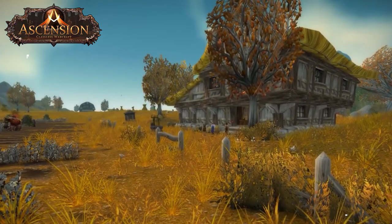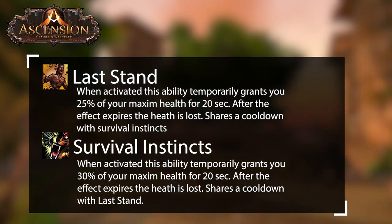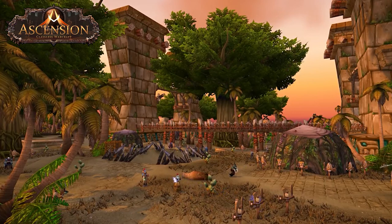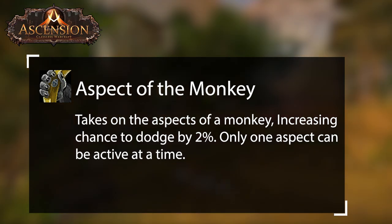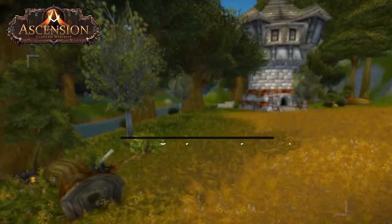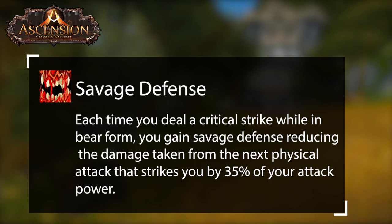It is strongly suggested to go Survival Instincts if you can, since it will give you a better percentage than Last Stand, but both work great for bears since they have the highest health pool out of any tank. The ability is less useful for other tanks as you will want to go for abilities that give you flat negation. Aspect of the Monkey is a must for all tanks — not only is the passive a nice 2% dodge, but for 2 talent points Aspect Mastery will give you 4% damage reduction. Savage Defense will passively reduce physical attacks against you and is a must for bear tanks.